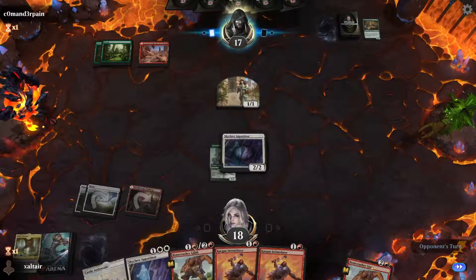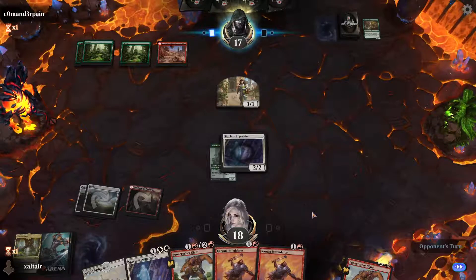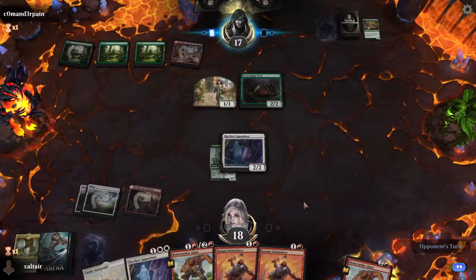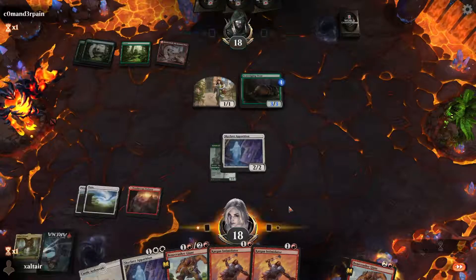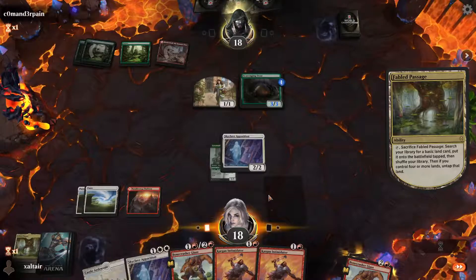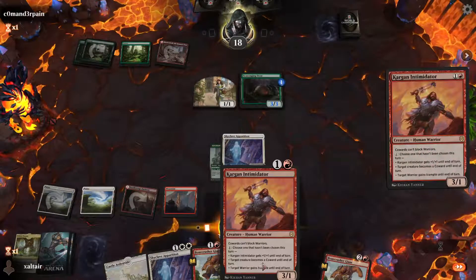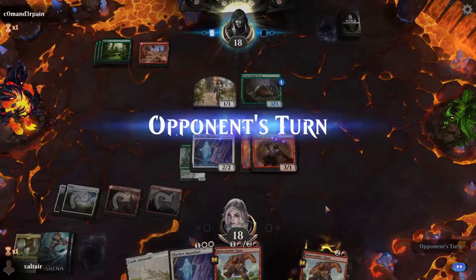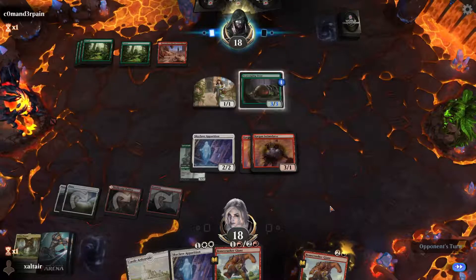I guess we have Bonecrusher Giant but he's not really removing much. Let's top-deck a Mountain so we can drop two Cargun Intimidators next turn and intimidate our opponent. We could take out something — we can Skyclave Apparition the Woods as well. Let's get our two Cargun Intimidators out, put some fear in the opponent — there's one, and there's two. Let's pass the turn.